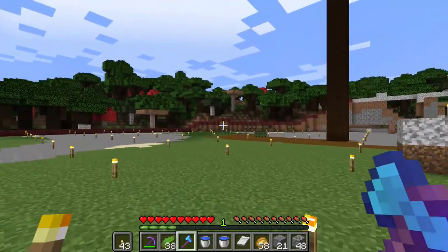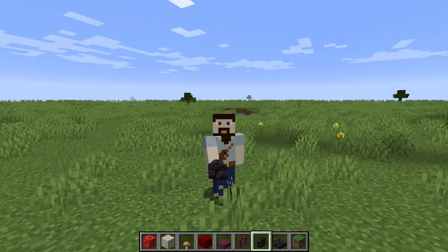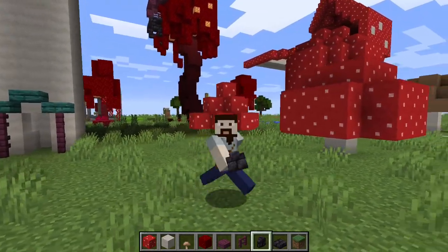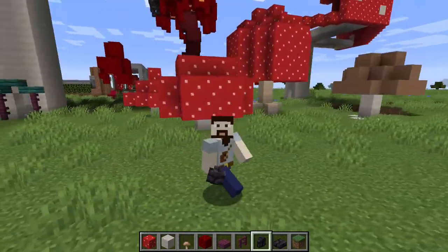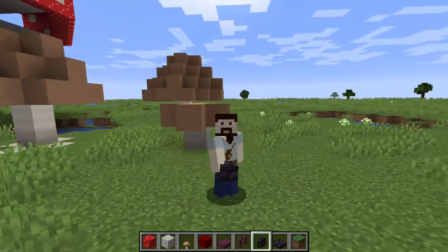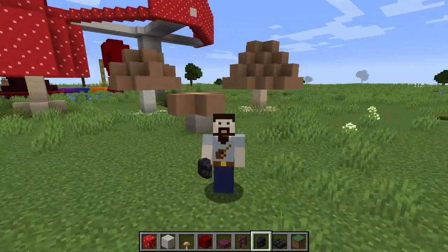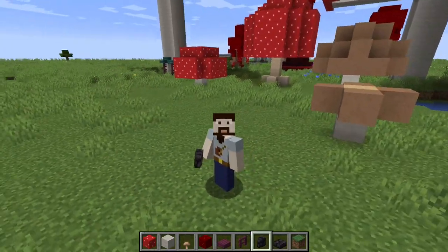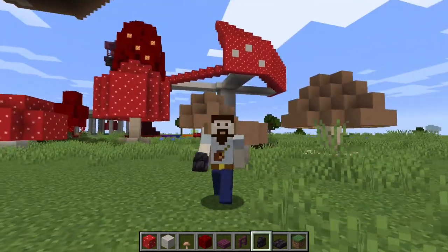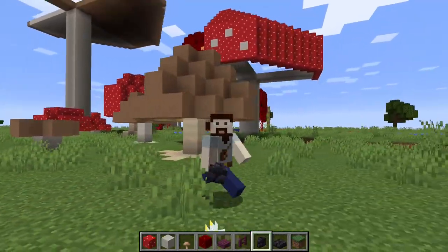So let's go ahead and hop over to our creative world and take a look at some of the designs for these small ones, and then we'll be back over here. Alright, we are back in our Elsewhere creative realm. Here is what I've come up with for our different sizes — this brown one back here needs to be one stem higher, but this is what I'm going to go for for the different sizes of mushrooms that we're going to have.